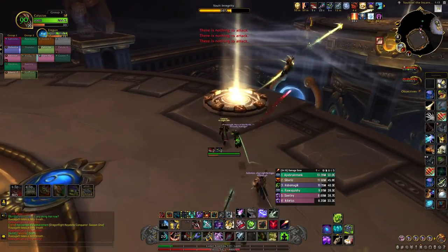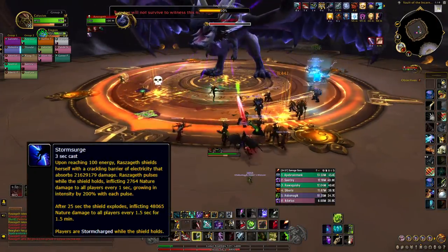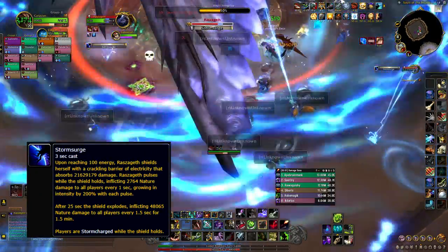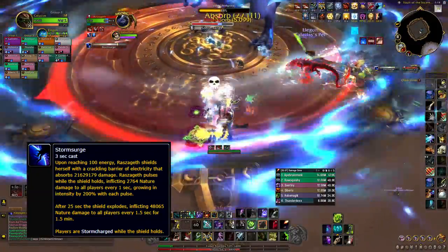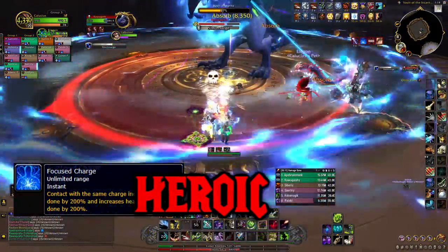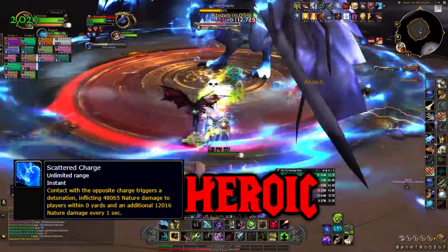Once both sides have killed their three ruiners, take the portals to the back platform for phase 2. She'll cast an ability called storm surge, which puts a giant damage absorption bubble on herself. Half of your raid will have a tornado over their head and the other half will have an orb. Stack with your group that has the same marker to get a big DPS buff to break the shield. On heroic, coming into contact with someone who has the opposite buff does AoE damage to the raid.